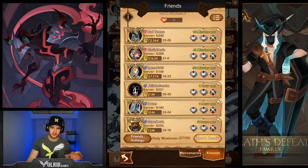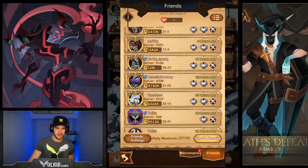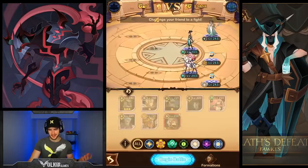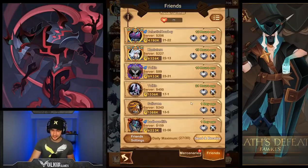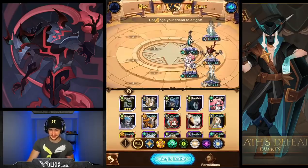So what we're going to be doing is going to friends and challenging my main account, because that's the easiest way I can do it. If you didn't know, which I feel like a lot of people don't know, you can challenge your friends. You just hit the little sword symbol next to it and you can challenge your friends.